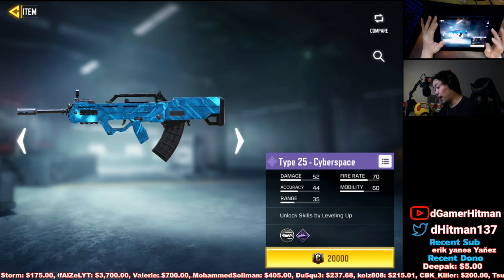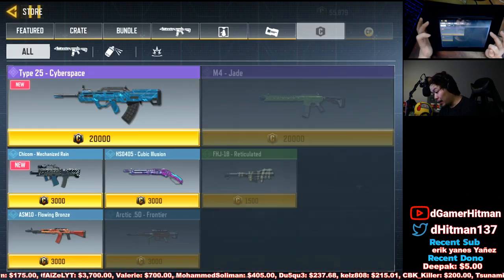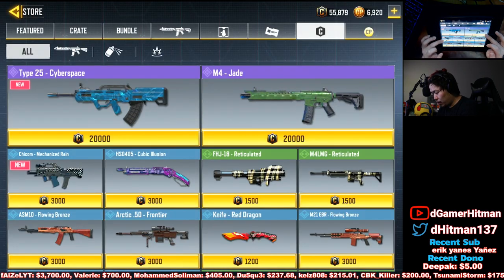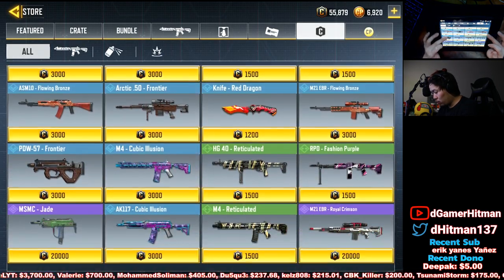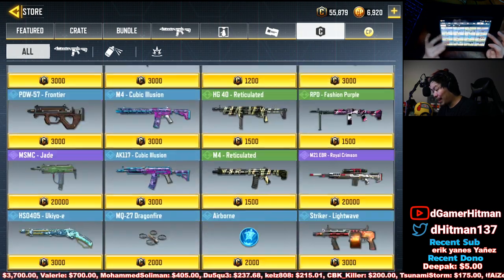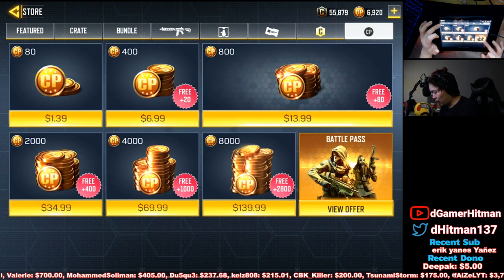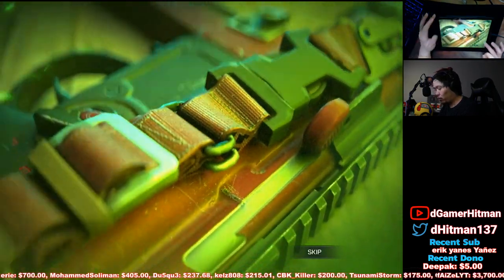Let's check the credit store. You get a Type 25 Cyberspace, which is actually pretty nice - it just updated. You can also get the Mechanized Chicken and Mechanized Rain. That's about all that's new here, which is kind of disappointing. Okay, it's just the battle pass, so let's check that out.